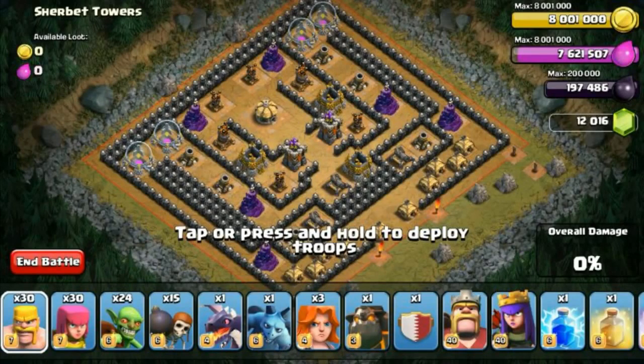Hi everyone, this is Brendan here and we are on to our next episode, episode 7 of our Sherbert Challenge. For this episode, I only have 190 housing spaces available to work with.